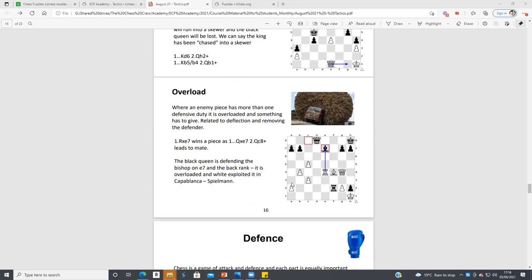Overload — that's when you've got too many pieces in the way. Here White can take the bishop and then get a back-rank checkmate because Black is overloaded — a bit like the lorry in the diagram.